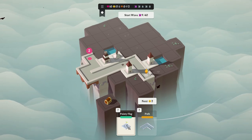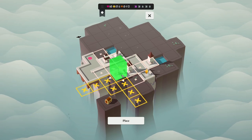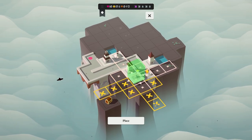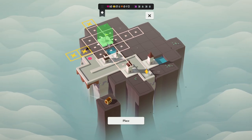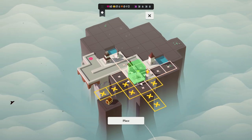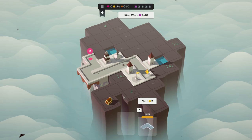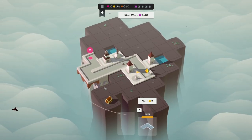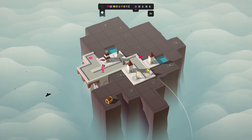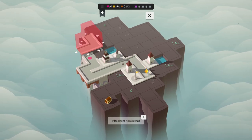A cannon tower appears — that's exactly what we want. We rotate the path and place it, then put the cannon tower there so it can fire at five spaces. The cannon tower is going to get a lot of hits in and it's really strong. We place it and start the next wave — boom, massive damage already! It keeps pestering them as they wander about. Very easy.